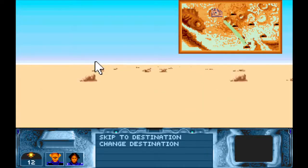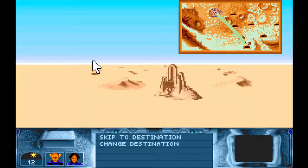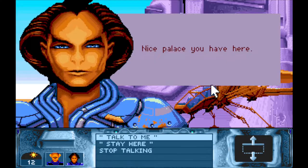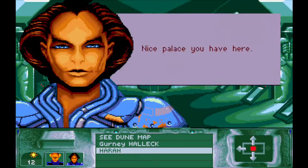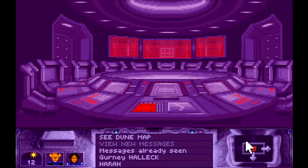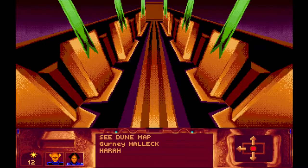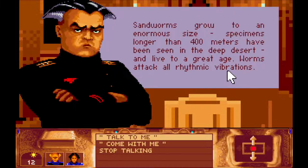The characters don't talk while you're flying — fair enough, it's best not to distract the driver. It might be an interesting experience to have Harah visit the palace — nice palace you have here! I think she's my favorite so far. Should we check for messages? There are no new messages. Let's talk to Duncan. "Paul, I don't think I've told you about the worms — they're a danger to all spice mining. Sandworms grow to an enormous size; specimens longer than 400 meters have been seen in the deep desert. Worms attack all rhythmic vibrations — don't hesitate to regroup your troops in a place where there is much spice to mine."